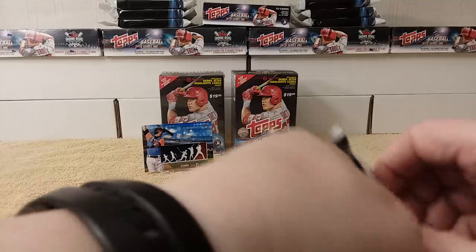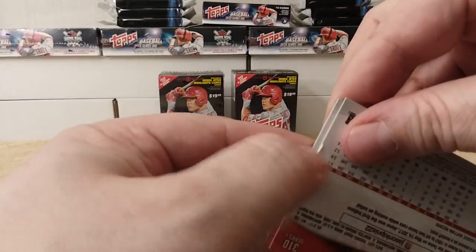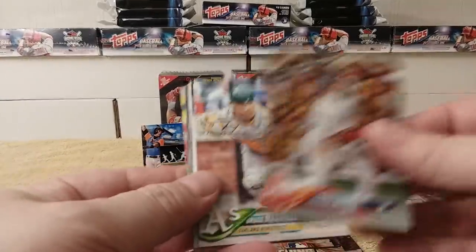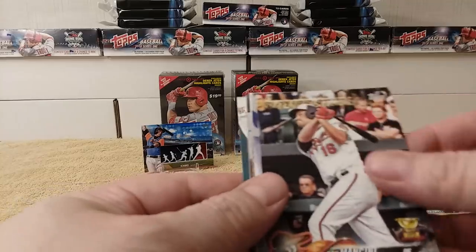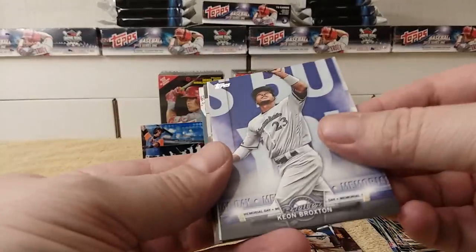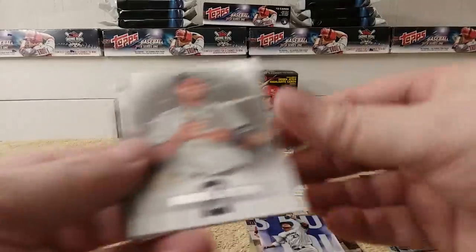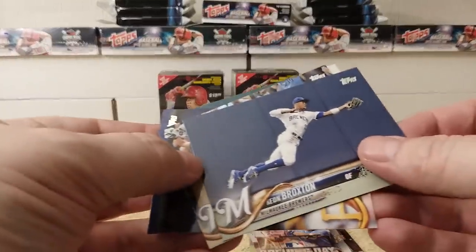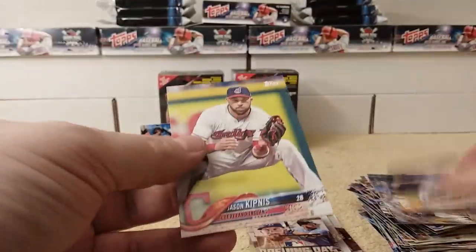Cody Bellinger Opening Day card — lots of nice inserts! Daniel Murphy League Leaders card, Kevin Kiermaier, and Nate Jones. Eduardo Nunez, Bruce Maxwell, Trey Mancini Rookie Cup Future Star card, Keon Broxton Memorial Day card, Derek Jeter Highlights card, Opening Day card of Evan Longoria and Keon Broxton, Milwaukee Brewers Team card, Chad Kuhl, Jason Kipnis.